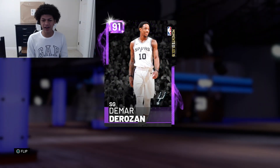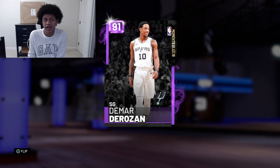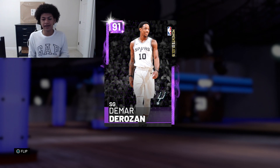As you guys can see, we do have him on the screen. This DeMar DeRozan got this card for dropping a 21-point triple-double. I know a 21-point triple-double doesn't really seem like a great stat line because Russell Westbrook and other guys seem to do it every other night. But this was DeMar DeRozan's first ever career triple-double, which was kind of special. He got this Moments card for that, and we're gonna be getting a gameplay with him in this video.